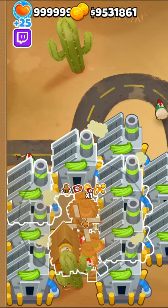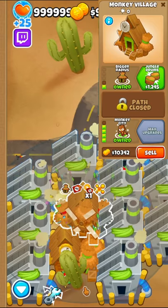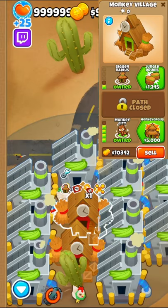So, to pull off this glitch, we will place down the monkey village that will become the final, large monkeyopolis, and the only thing you have to make sure of is that this new village is in range of the first monkeyopolis. Then, we will get this village to a 104, sell the old monkeyopolis, place down another 104 village where the old monkeyopolis used to be, and then upgrade our final village to a monkeyopolis.